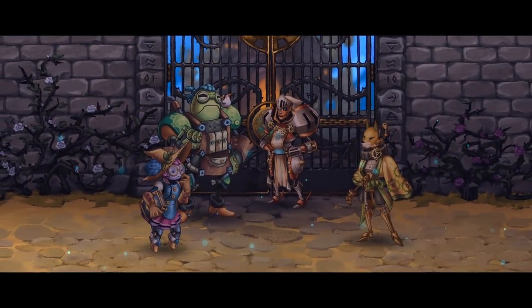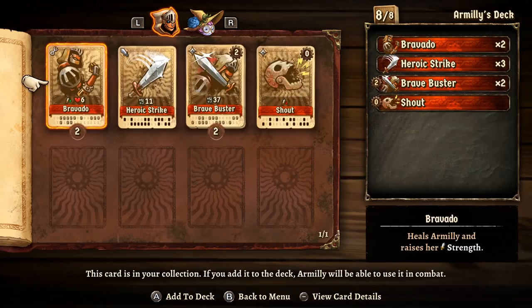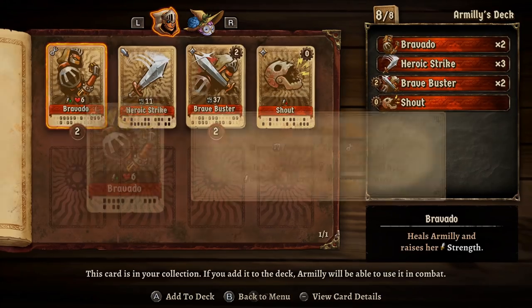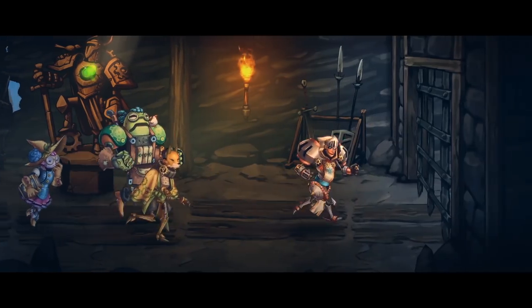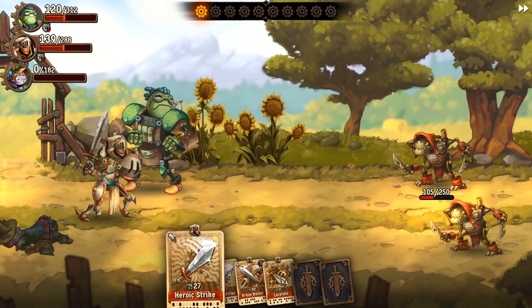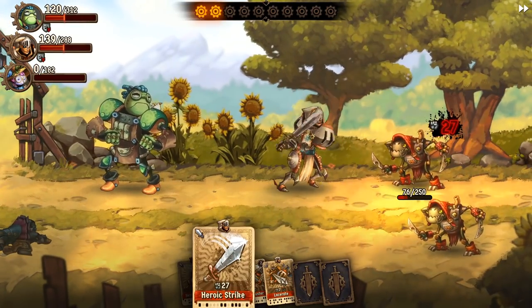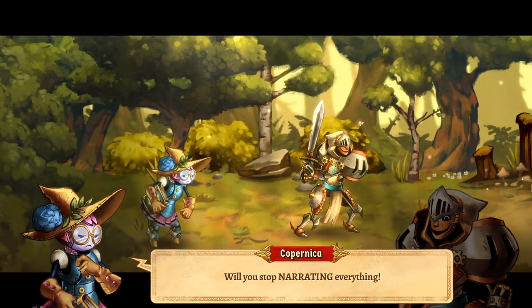In trademark SteamWorld fashion, the characters' steampunk designs are works of comic art. Even the punch cards have neat details like unique binary codes. The animated action runs smoothly, whether the Nintendo Switch is docked or undocked. The light RPG mechanics are a great fit for portable mode, though I would have appreciated touchscreen support for card management. There is little voice acting, but the robotic mumbling is charming.